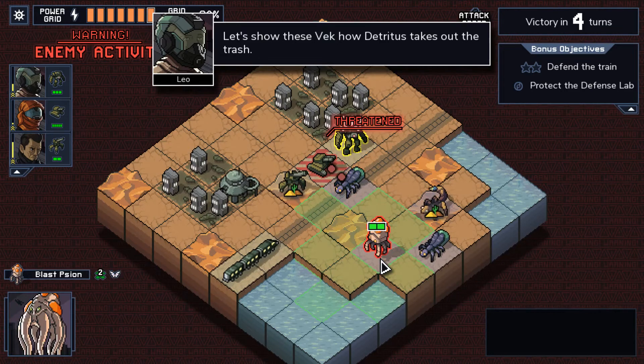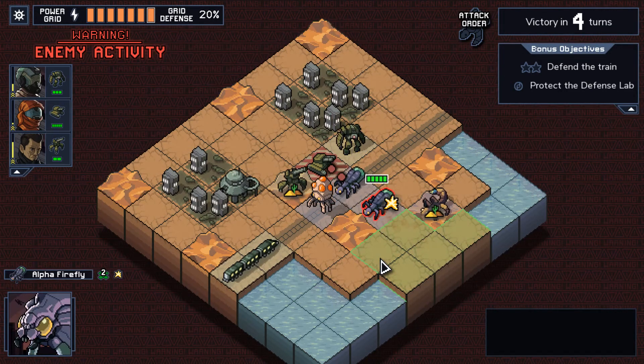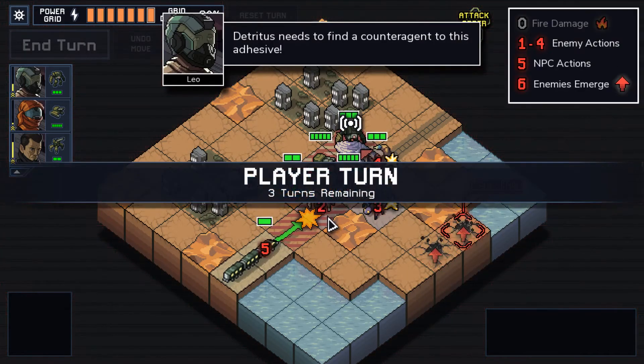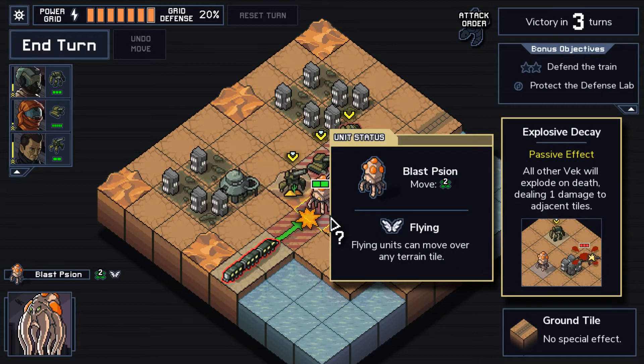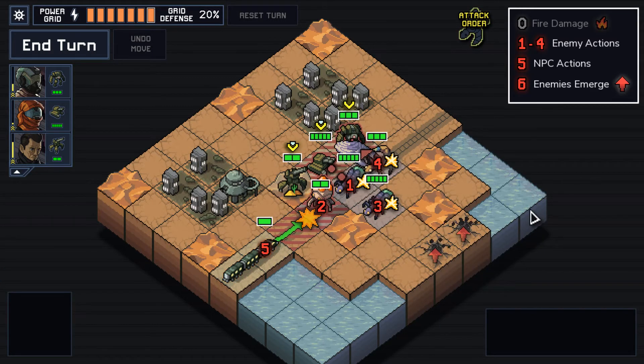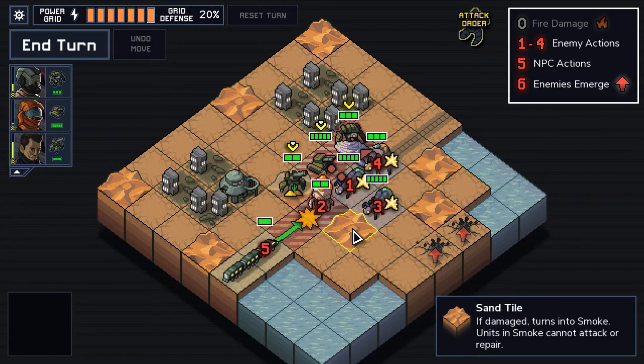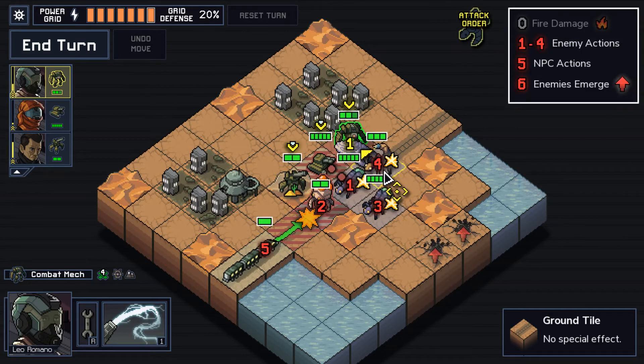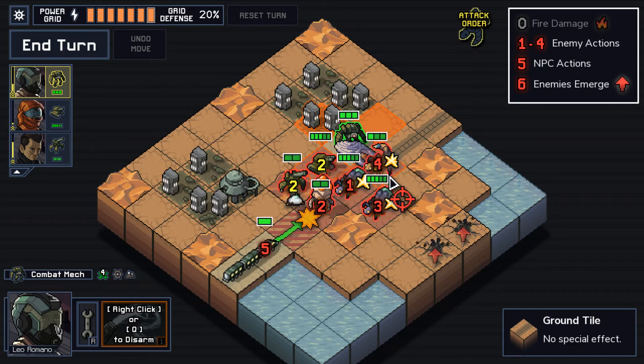So what kind of scions do they have here? I'm glad no one seems to be attacking any buildings. This guy says all other Vek will explode on death, dealing one damage to adjacent tiles. So that's fine, I guess. This person can't push anymore — holy cow, look at all the damage we can do. We don't want to do it exactly like that because it would hit our friendlies.